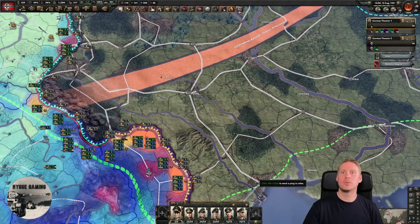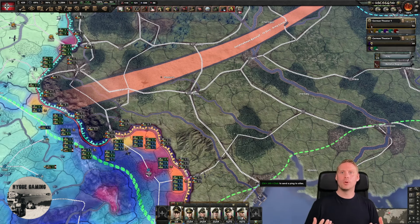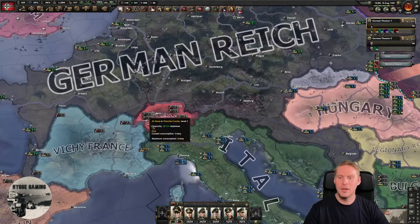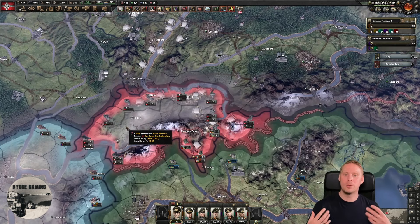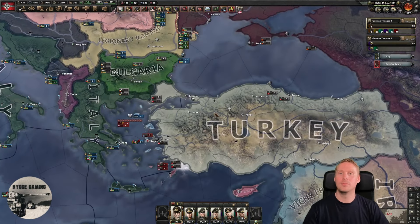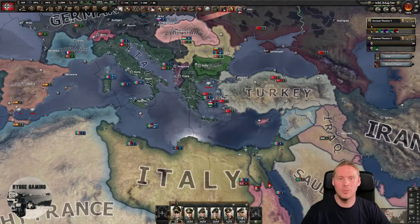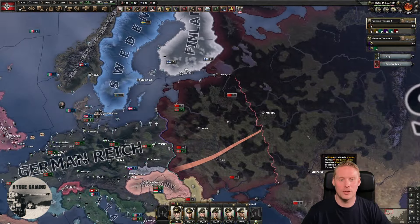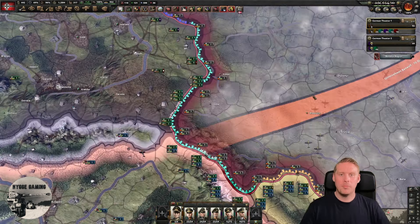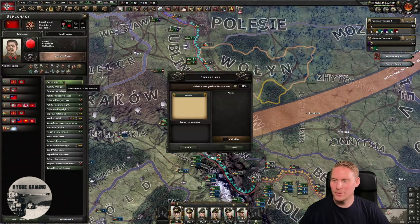We want to kill troops — that's what we're going for right now. Victory points are not important at all. We need to kill troops and take supply so we can kill more troops — that's the objective. Surrounds are one objective, cutting supply is another, and in the end taking victory points. For a small country like Switzerland or Turkey, just go for the victory points. But for a big country like the Soviet Union, we can't just rush Moscow — we need to take it a little bit slower.